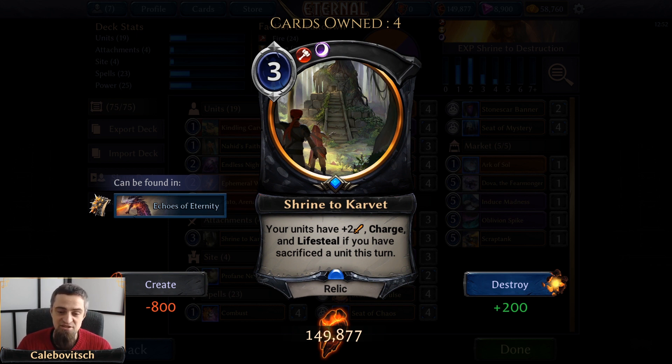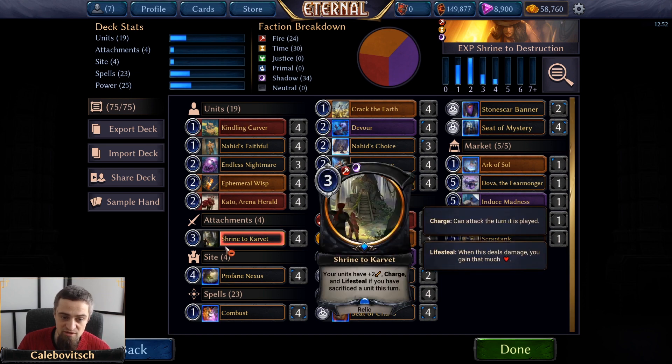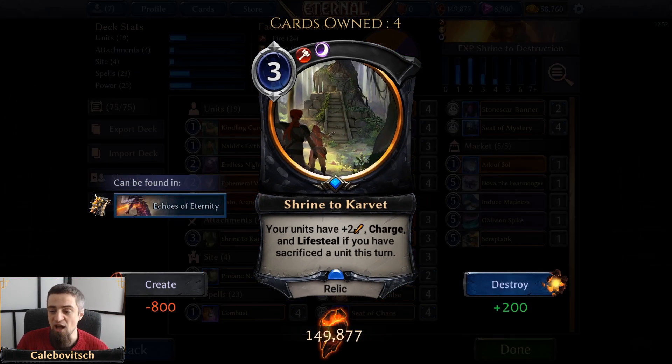The short answer is yes it's a good effect, and the long answer is yes, yes. In Fire, Time, and Shadow there are a ton of ways to sacrifice your units and have a wide board. So yes, I'm going to go into explaining the cards and when synergies come around I will get to them. Shrine to Carve It requires a unit sacrificed on your turn for all your other units to be big, fast, and give you some health — so you can work with this even if you're behind on board or on life total.